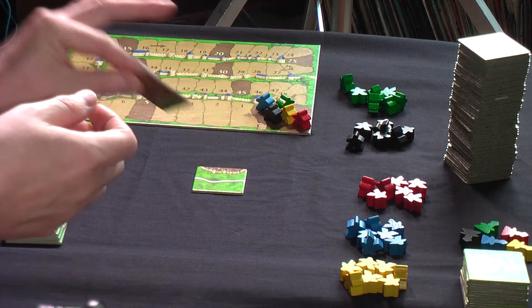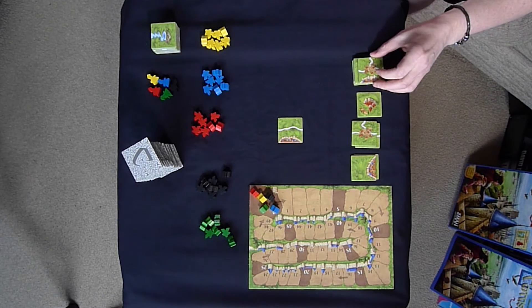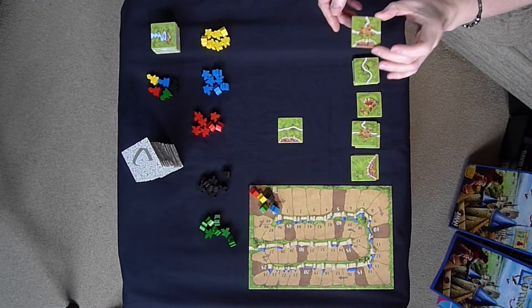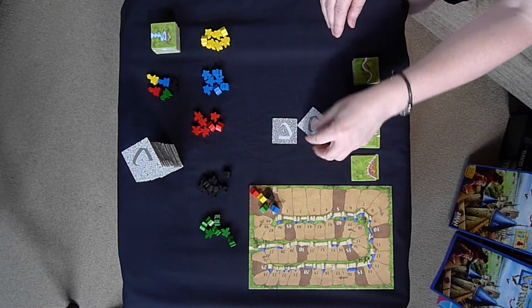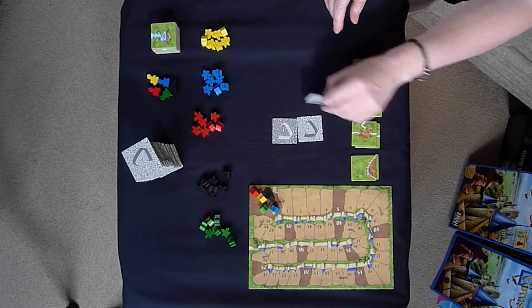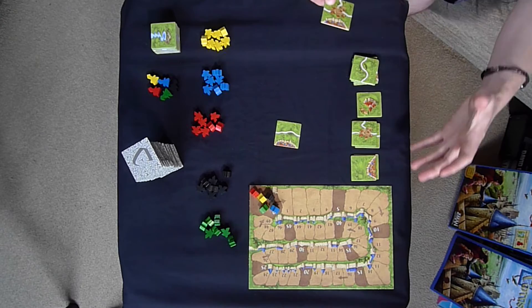On your turn, what you have to do is very simple. You take a tile from the draw stack — everybody takes from one draw stack — and then you simply place it down next to another one. This is the starting tile; you can tell because it has a light back as opposed to the dark backs on all the other tiles. You simply place the starting tile, the first player draws their tile, and then they have to match it to expand the illustration.